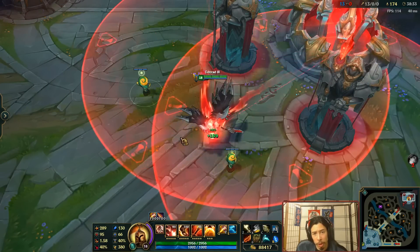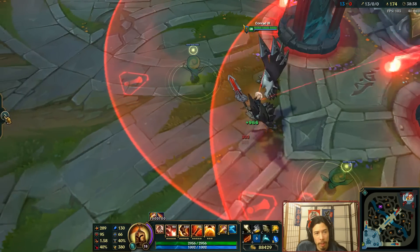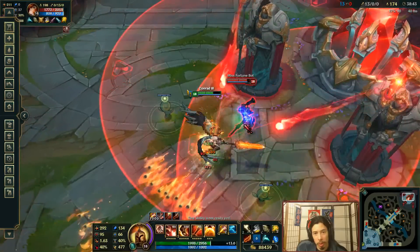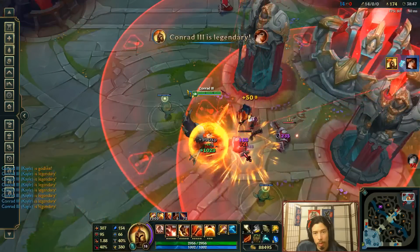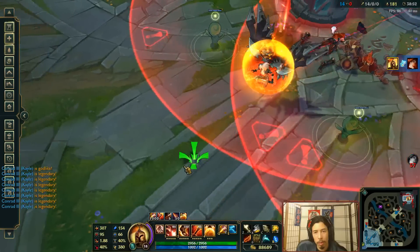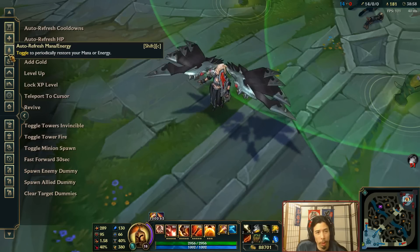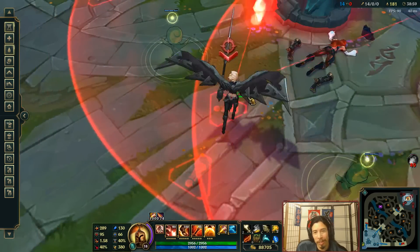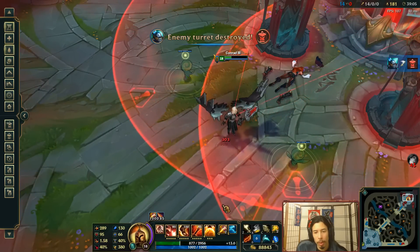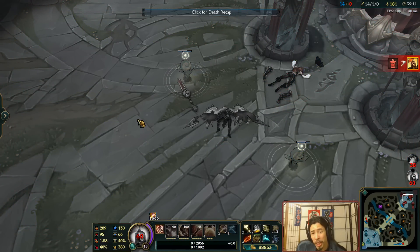Finally, a death animation. Oh, I have a shot of the ult — this is the perfect time to do that. I've got to turn invulnerability off. Let's kill you. Do it where there's less particle effects. Auto-refresh HP. Four mogs really makes this take a while. There you have it — dead Pentakill Kale.